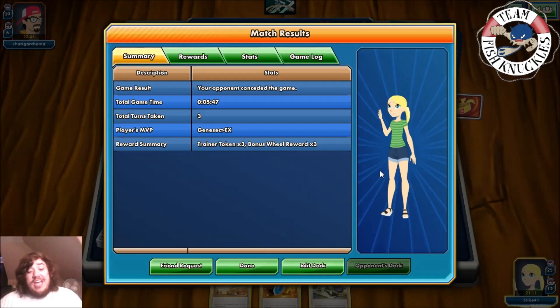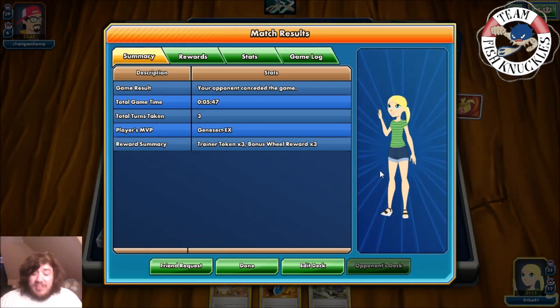You can see how strong the deck is — turn two we had 180 damage ready for any EX. Opponent couldn't have evolved turn one unless it was a Delta Trait Pokémon. Hopefully this episode of Main Deck Monday showed the power of the Genesect and Bronzong deck. It does get somewhat shut down by Hex Maniac since you can't Metal Link anymore, but overall it's a really strong deck. Thanks for watching — have a great Monday!